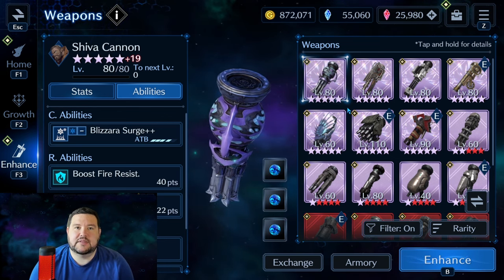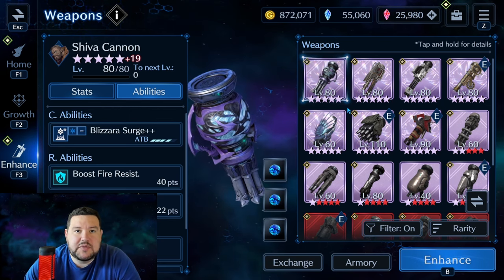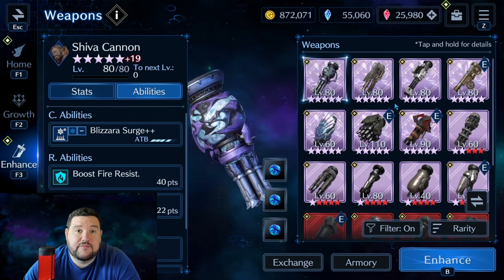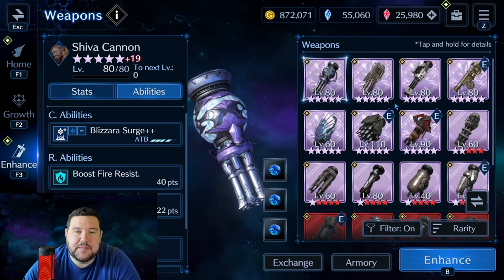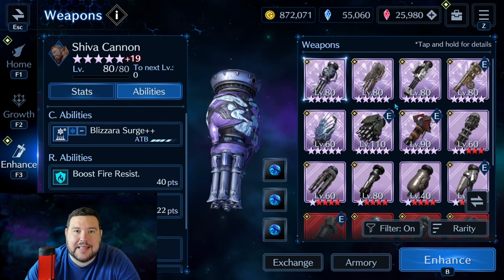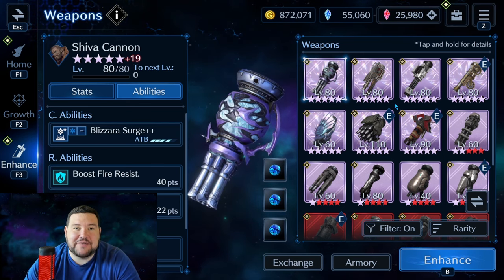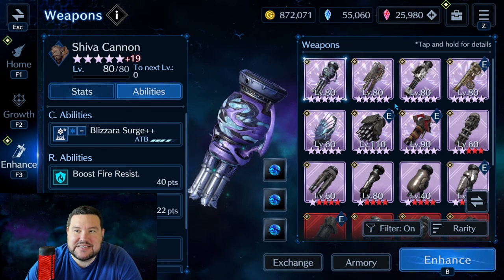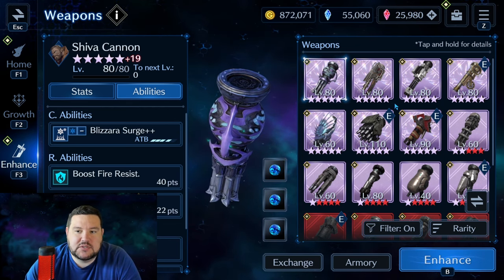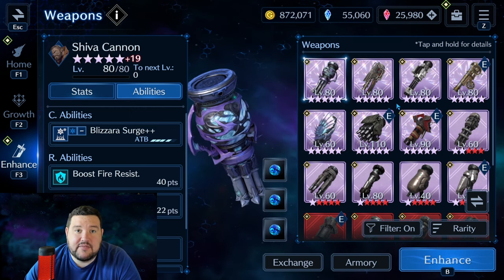The fact that he got overlooked for a while just really throws me off. I really like him — he was one of the first three characters I took to max level. I had intended my party to be Cloud, Aerith, and Barret. But very soon after, I realized he just wasn't getting enough stuff and wasn't going to be as useful, so I kind of stopped for a while. But now I'm very happy to see that he's had a resurgence.